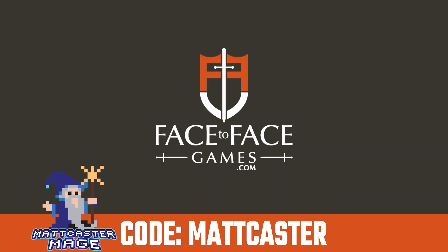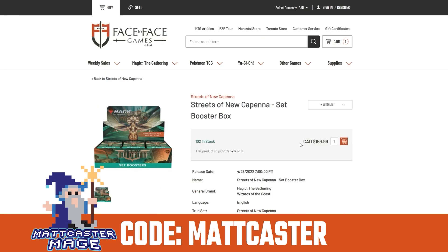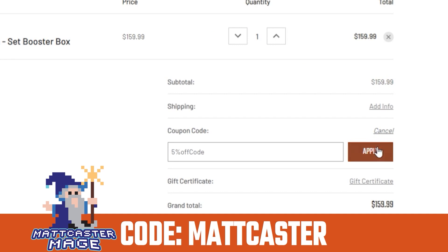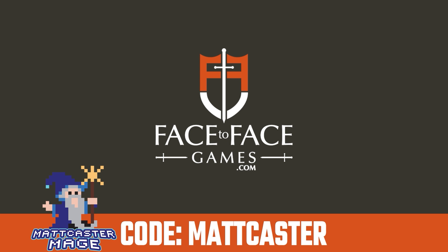Use code MATTCASTER for 5% off your order from Face-to-Face Games, Canada's largest Magic the Gathering store. Qualified orders get free shipping Canada-wide. Use our code anytime you shop at Face-to-Face Games to support the show and get the cards you need at a discount.